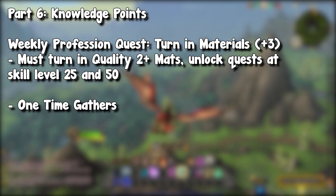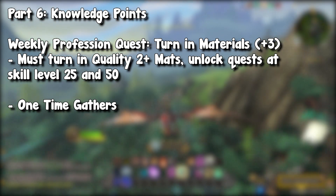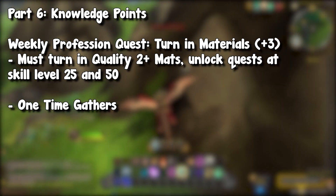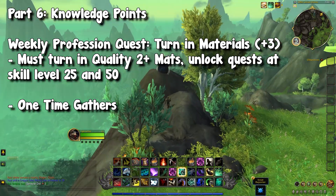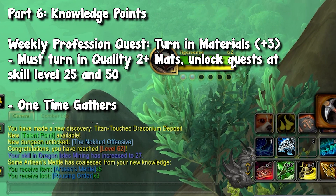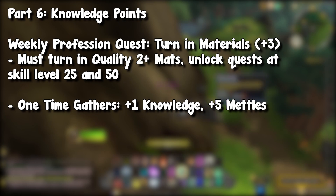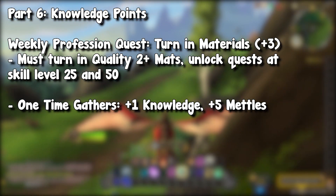Up next, you have your one-time bonuses. You have your one-time treasures and one-time quests, but you also have your first-time gathering bonuses. Similar to how a crafter gains knowledge when crafting an item for the first time, the same thing applies here. The first time you loot a node — whether it's a regular node or a special elemental node like titanforged, molten, or rich — each time you harvest one for the first time, you will gain plus one knowledge as well as five artisan metals. Works just the same way as crafting.